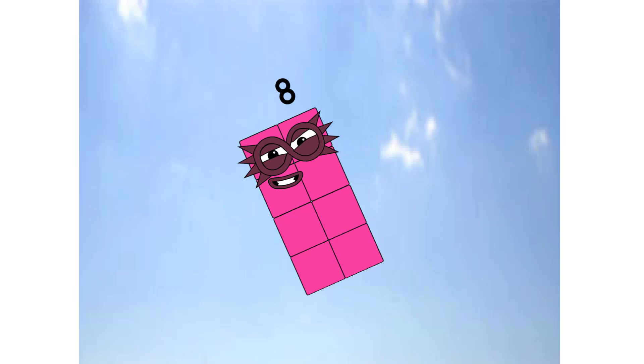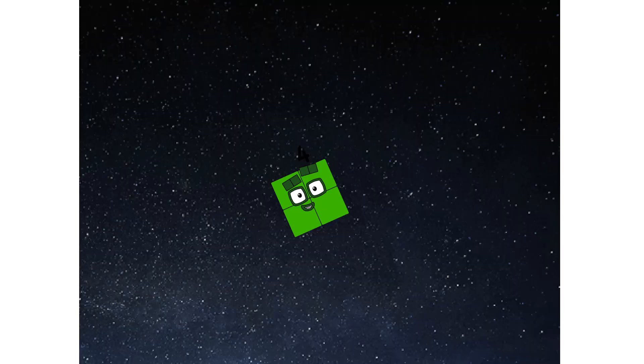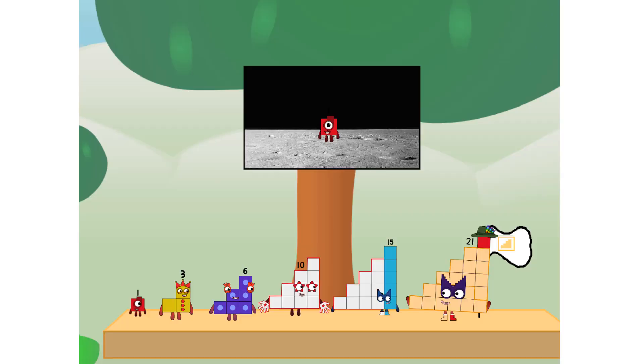Primary launch stage completed. Engaging secondary stage. A... a... two... We've reached space. Second stage complete. Entering lunar orbit. Launching lunar lander. A... two... The square has landed. We did it! The only thing left now is to plant the Step Squad flag.